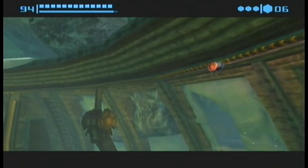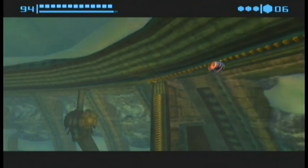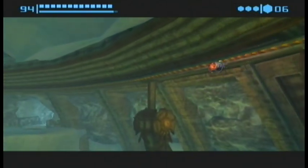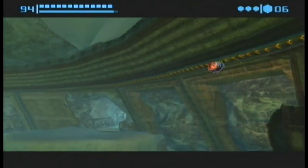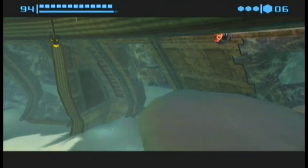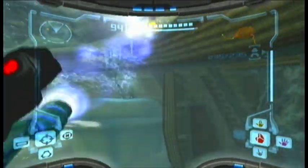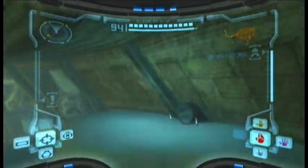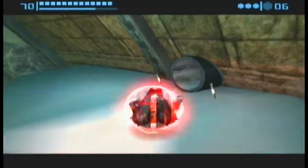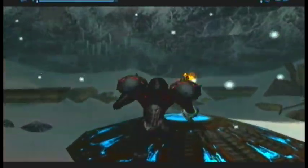This is the room where you fought Thardus — the big stone monster you fight after getting the thermal visor, from which you get the spider ball. You will be needing the grapple beam to access this. Just swing like a female Tarzan over there, go through this tunnel, and collect the next missile expansion.